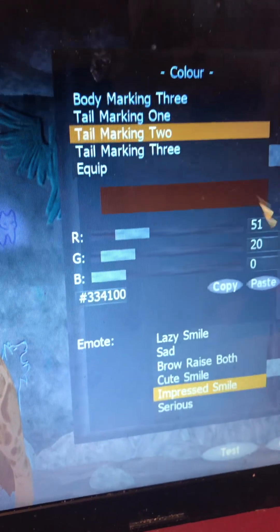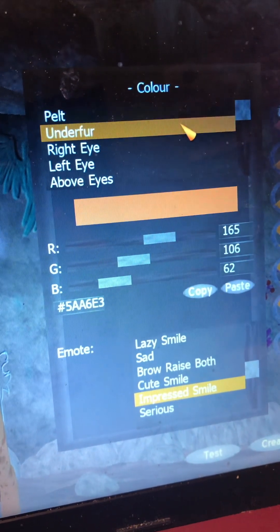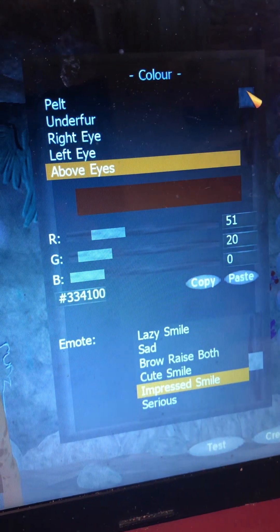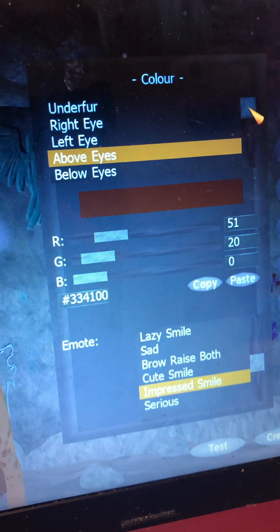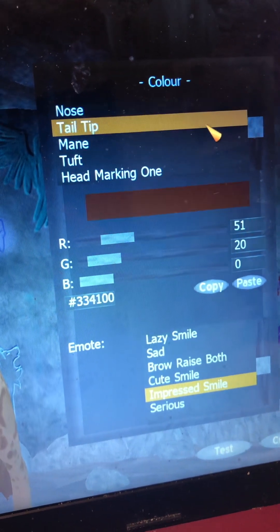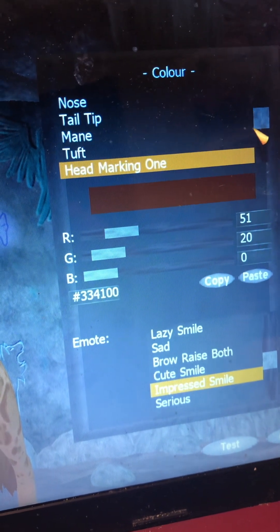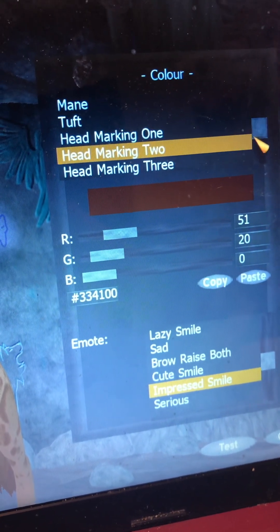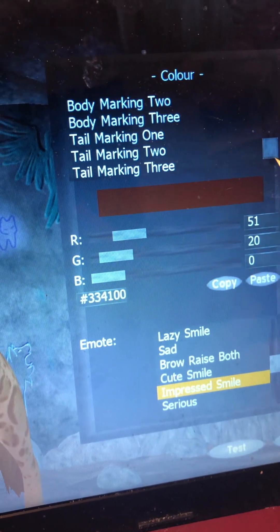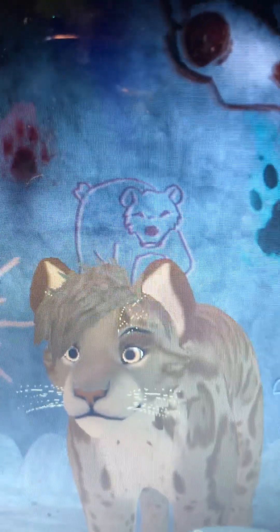And then the colors, which I of course have to show because that's the most important part. Good palette, under fur, left eye, eyes, above eyes, below eyes, nose, tail tip, mane, head markings — and this covers all the markings honestly. So hopefully you enjoy your skin!